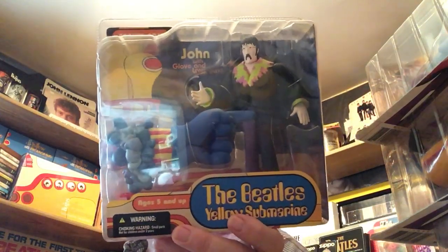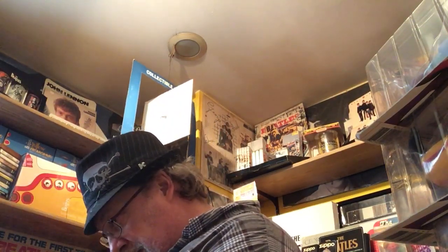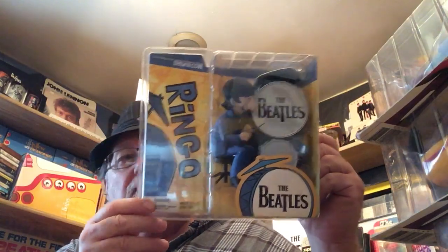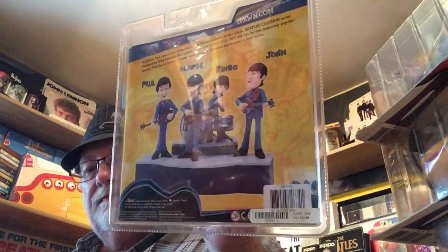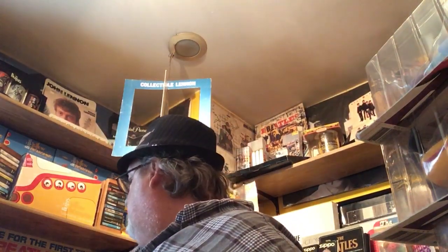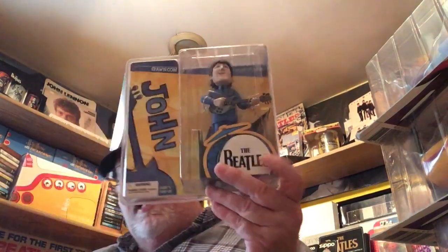These were made by the same company — the McFarlane figures, distributed by Spawn, I think that's what they call the company. Then the last set they came out with was also 2004 — the cartoon set. There's Ringo, and when you take them out of the package the backs make a stage when you put them all together. Then I have George — you can see the stage piece behind them — then John, and last but not least Paul.